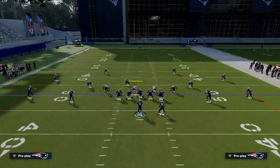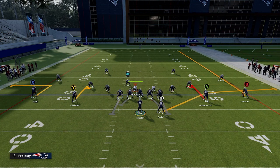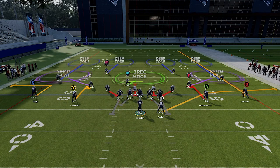The second concept is a stick concept. On the right side of the field, it's a little hitch to the slot receiver coupled with a flat route. You'll have three receiving options: a fade, a hitch, and the running back to the flat. On a two-receiver side, you can simulate this with a hitch to the inside guy and a quick out to the outside guy. We're doing the same thing — stressing the underneath defenders with four underneath routes against only three defenders, so we're winning the numbers game.